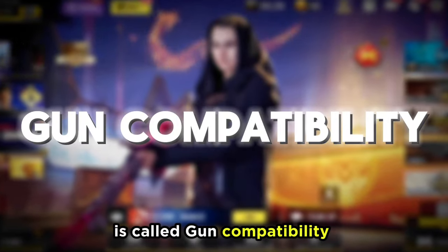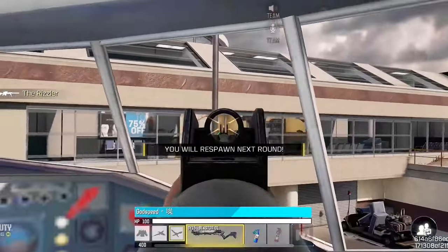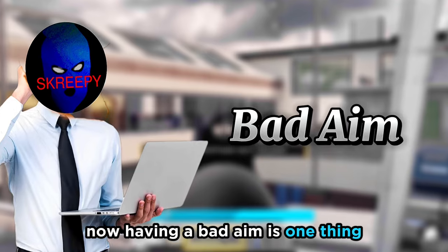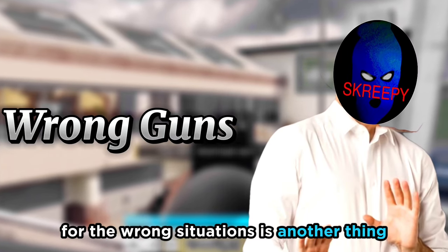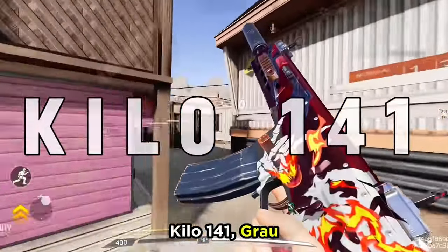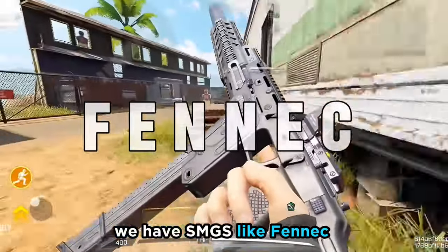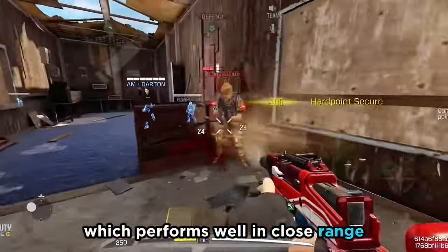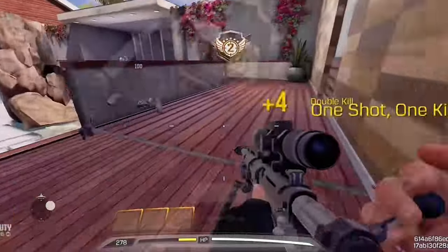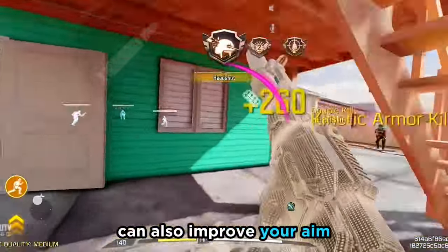The next tip is gun compatibility. I saw my teammates using a shotgun in the wrong situation. Using the wrong guns for the wrong situations is a real problem. There are a lot of guns in the game for different reasons. For example, assault rifles like the LK-24, Kilo-141, and Grau perform well in mid to long range. SMGs like the Fennec, QQ-9, and Switchblade perform well in close range. We have shotguns for close range and snipers for long range. Using the right gun for the right situations can also improve your aim.